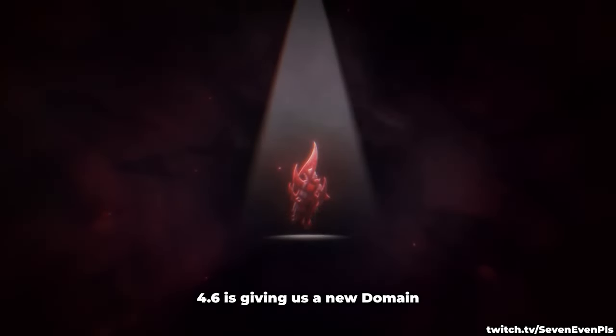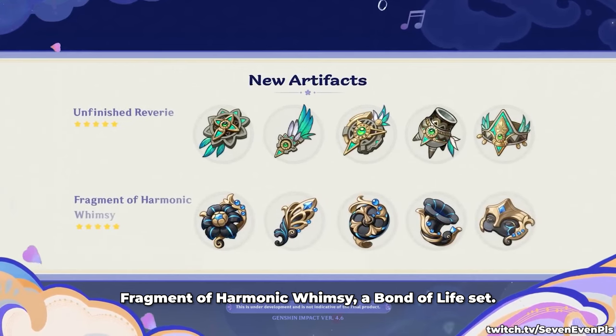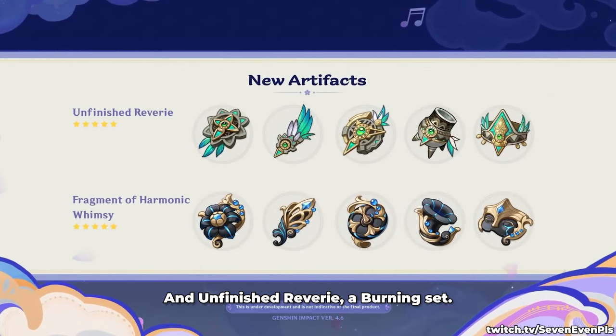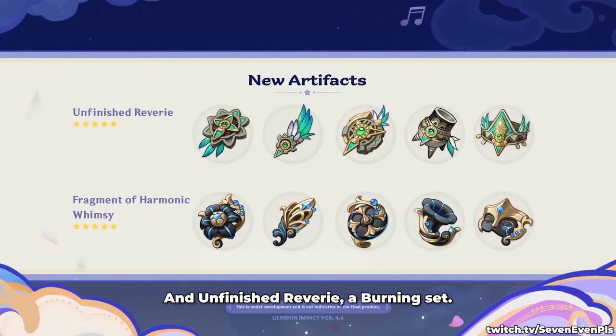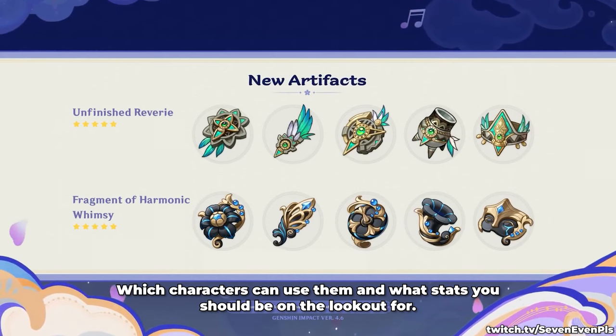4.6 is giving us a new domain where we can acquire two new artifact sets: Fragment of Harmonic Whimsy, a Bond of Life set, and Unfinished Reverie, a Burning set. In this video I will talk about how they actually work, which characters can use them, and what stats you should be on the lookout for.